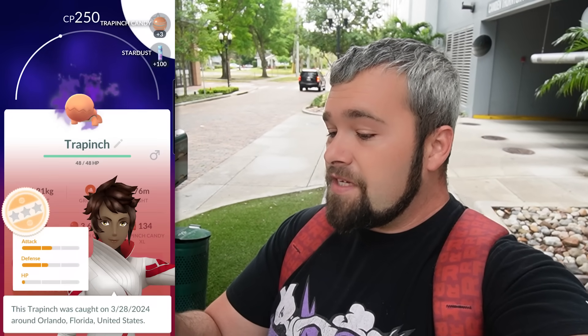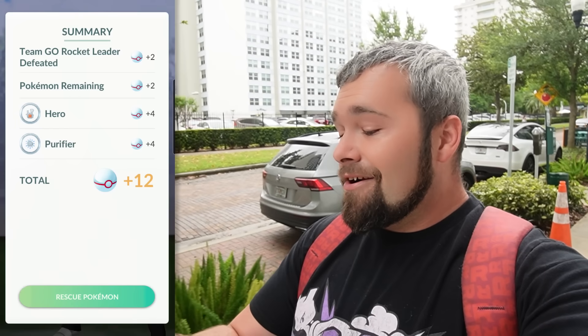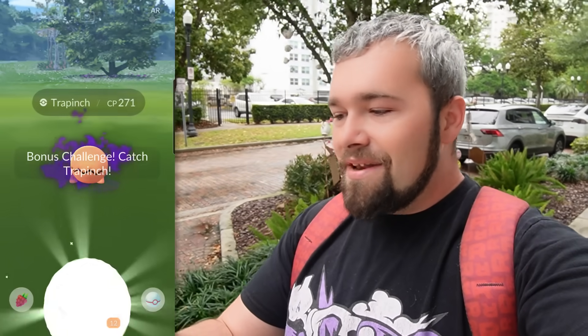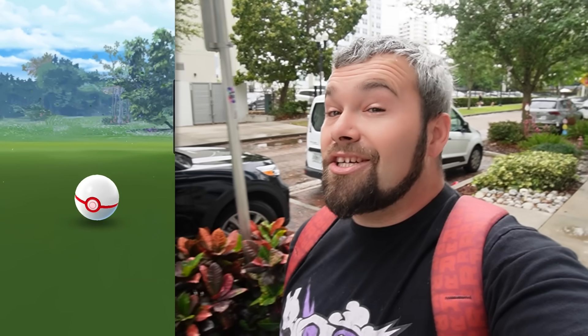We do not get a green one — sadly 250 CP. I don't quite remember what the hundo is for Trapinch, but I know the Cacnea we're also looking for would be 280 non-weather boosted. A 250 is not great at all. Here's the second Sierra — we had a rough time last time. Could we please make it a little better? But not this time: 271. When it comes down to levels, this 271 might actually be pretty decent.